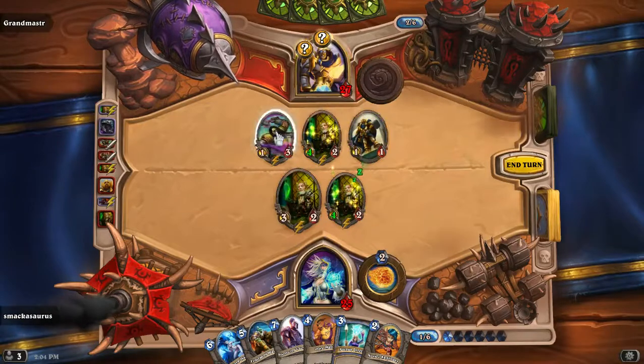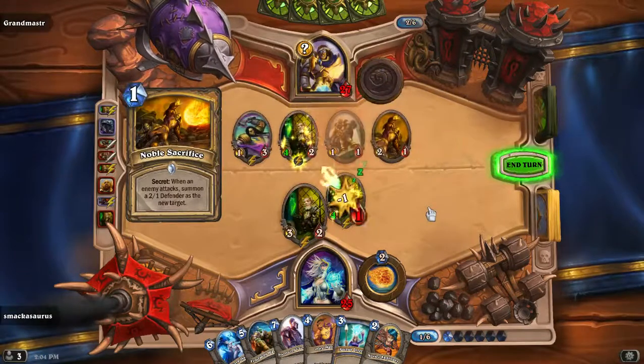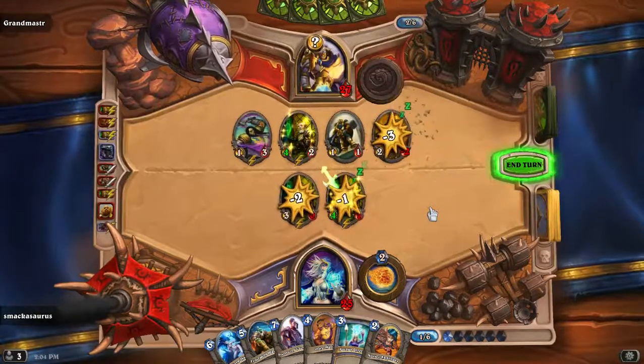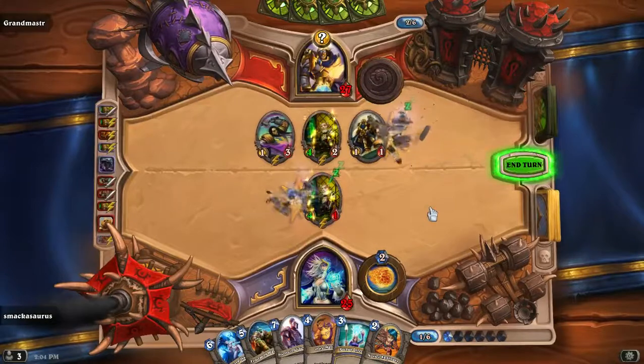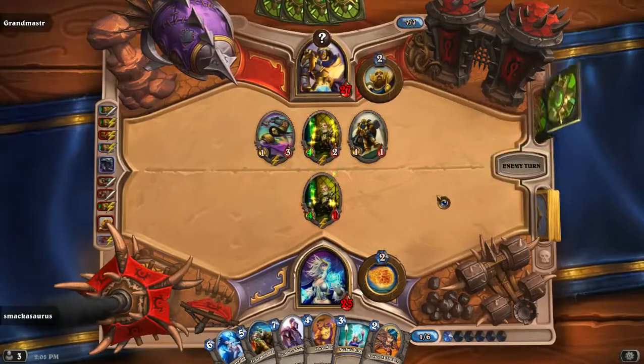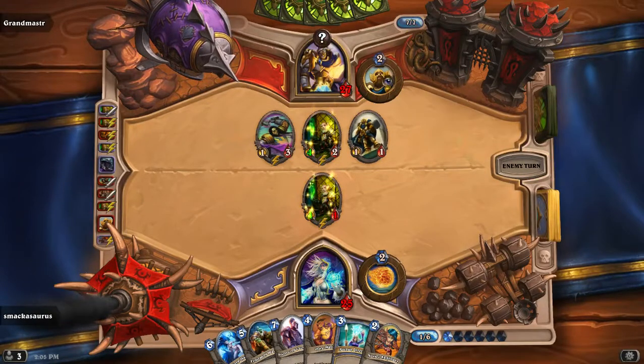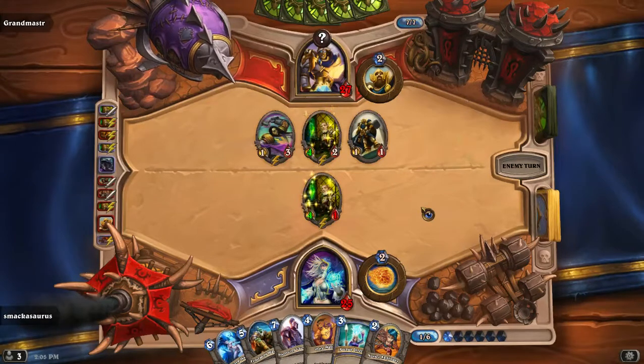Let's go ahead and kill that guy. Damn it — he's going to summon a new guy to defend. That stacks up too. Son of a bitch, what a freaking blind luck. All those freaking secrets — that last one was definitely triggered when he gets attacked directly, so I know that now.